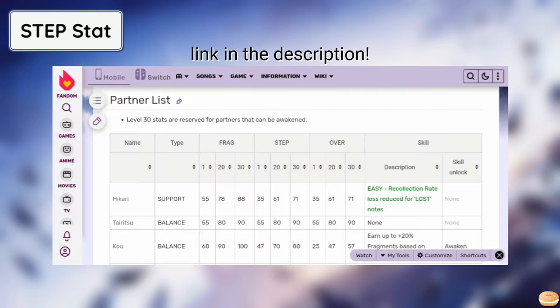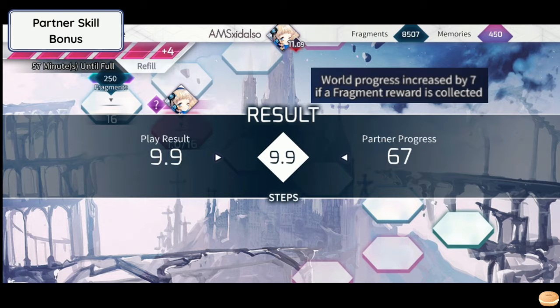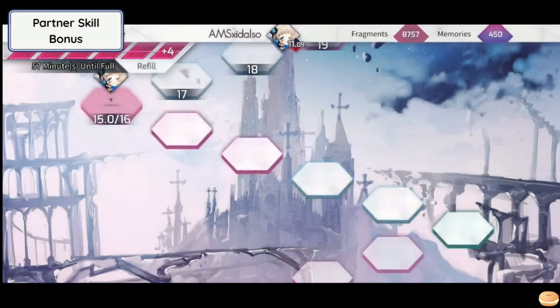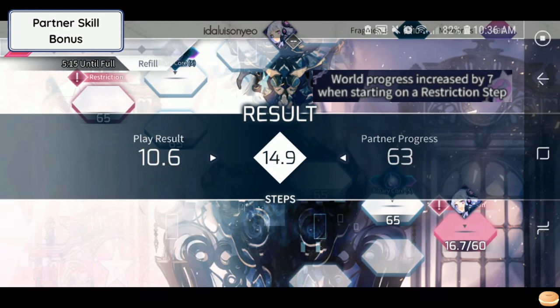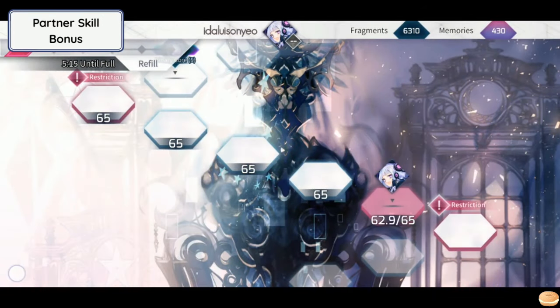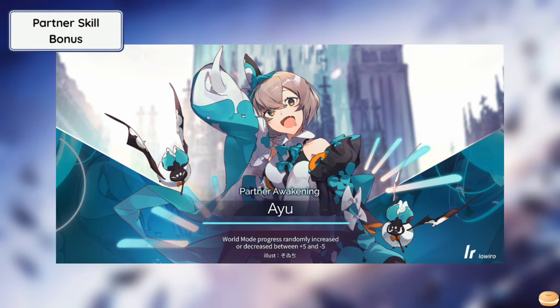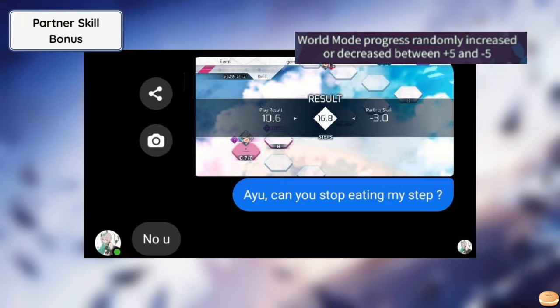Information on the step stat for all partners is available in the Arcaea wiki. In addition, there are partners with skills that can boost your World Mode progress. If you're going to land on a tile with fragment rewards, Awakened Atta adds 7 to your world result. Meanwhile, Awakened Luna gives you extra steps when you start on a restriction tile, so if you want out of that restriction immediately, she may come in handy. We also have Awakened Ayu — she can give you up to an additional 5 steps per play, or minus 5, depending on her mood.